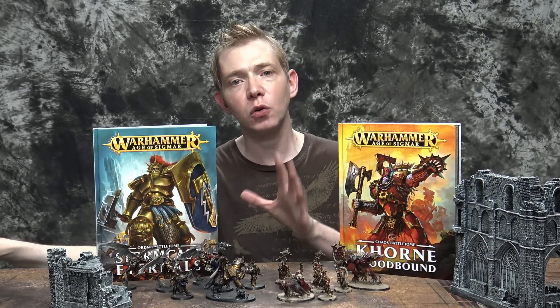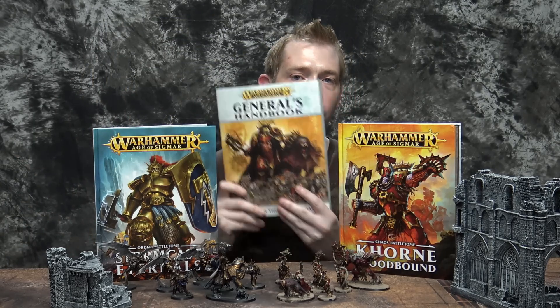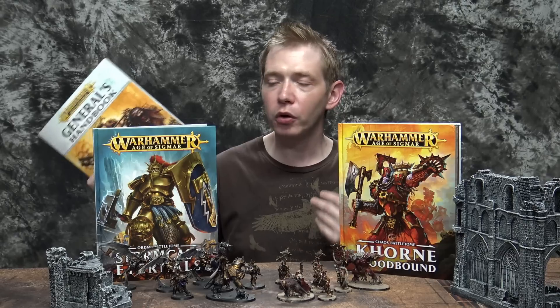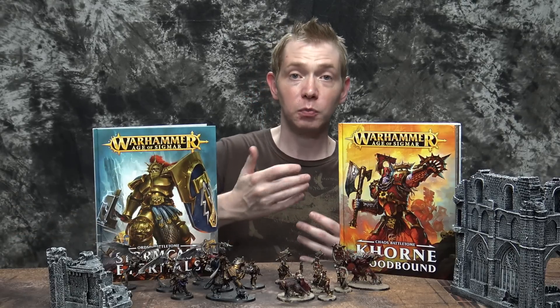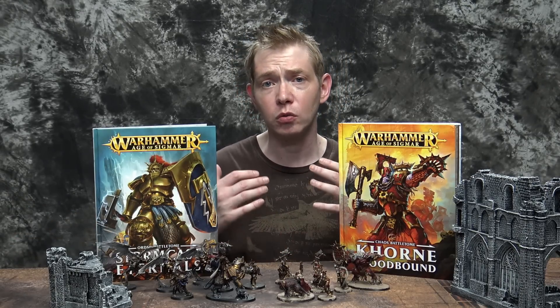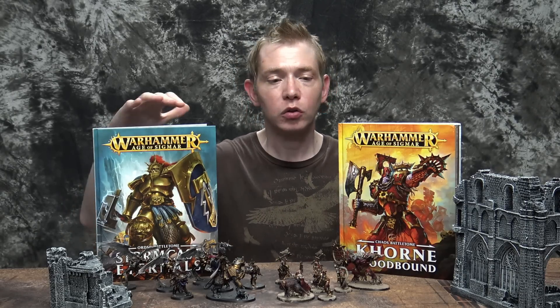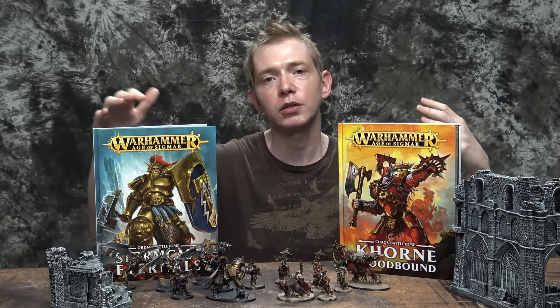The second thing you might want to pick up is the General's Handbook, coming out next week. It's a $25 book and almost a necessity for most people because it has your point values, plus rules for taking special abilities based on your faction or allegiance. 40k players will recognize things called Battle Tomes — essentially codexes or army books.